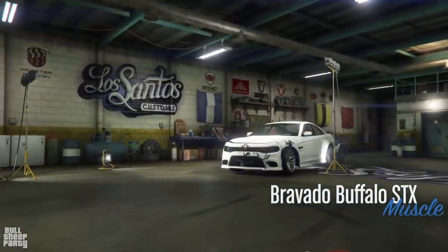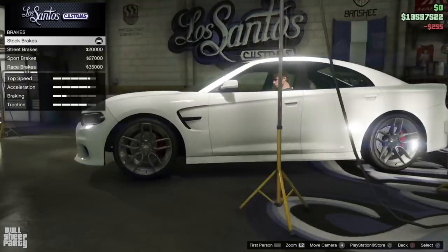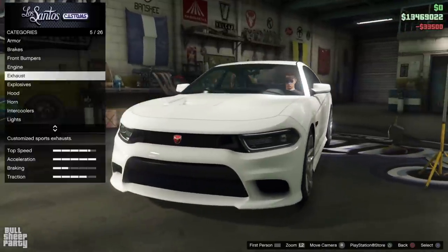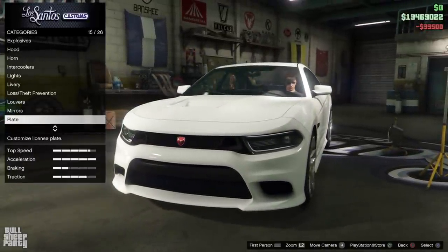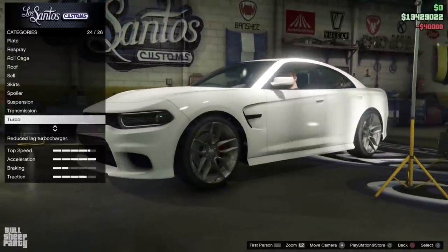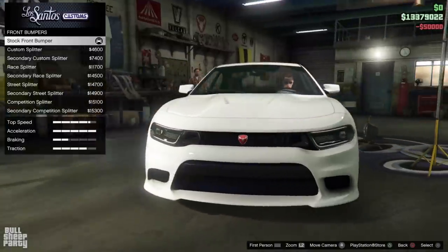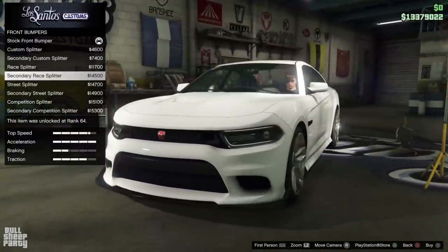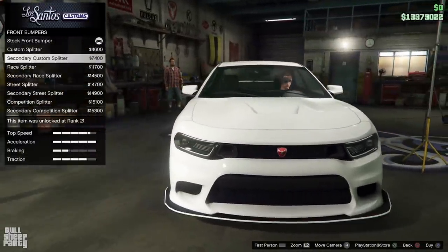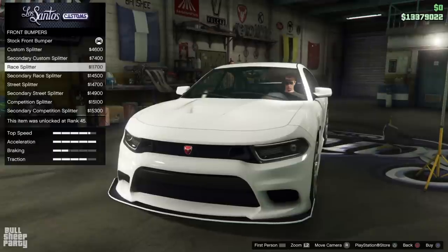This is part of the muscle car class category in GTA Online. As we always do, let's upgrade all the performance options up front so we don't forget anything. Transmission, Turbo — done. The first cosmetic option is the front splitter. I don't know why it's labeled as a bumper — what we're customizing here is the splitter.